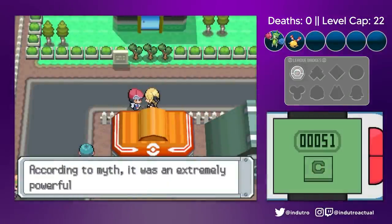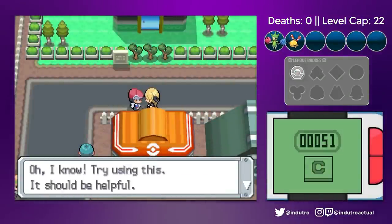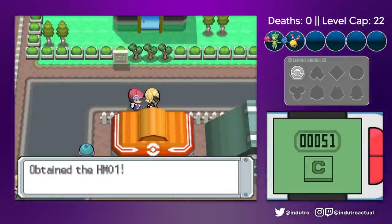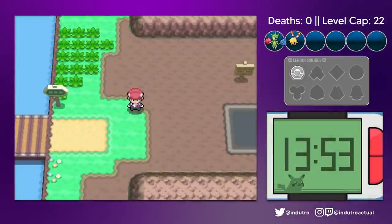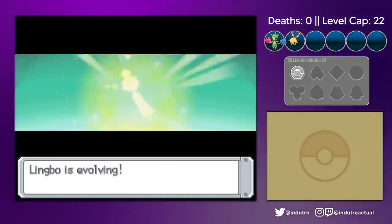As we were preparing ourselves for another long marathon to evolve Lingbo, Best's Waifu made her debut and left us with a gift. We magically changed time with our mysterious powers and evolved Lingbo into a Chimecho.